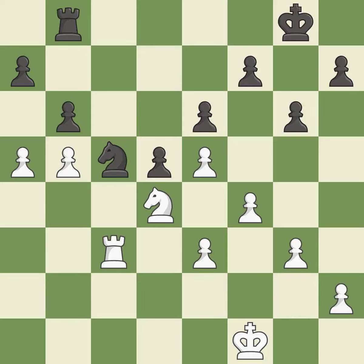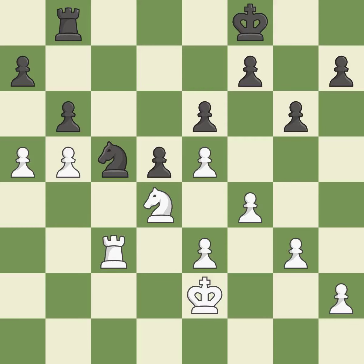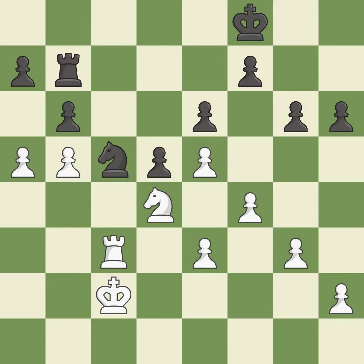This enables the adversary to remove the king from the rear rank and activate it — an incorrect move. This misses a chance to move the king out of the rear rank and activate it. There were worse maneuvers, but there were also much better ones. This poses a fork piece threat. This is not the best approach and wastes a chance to protect a pawn that was being attacked.